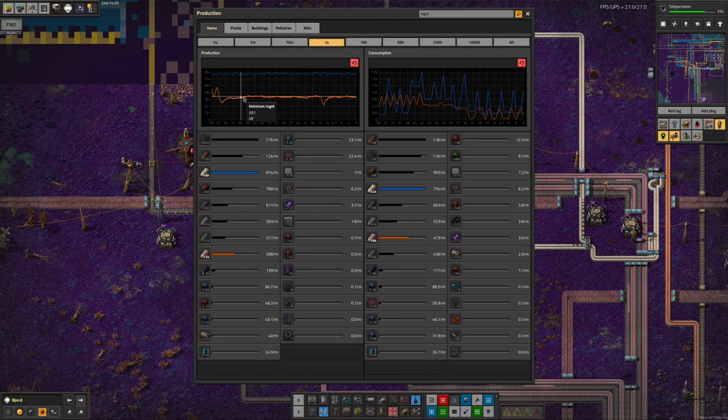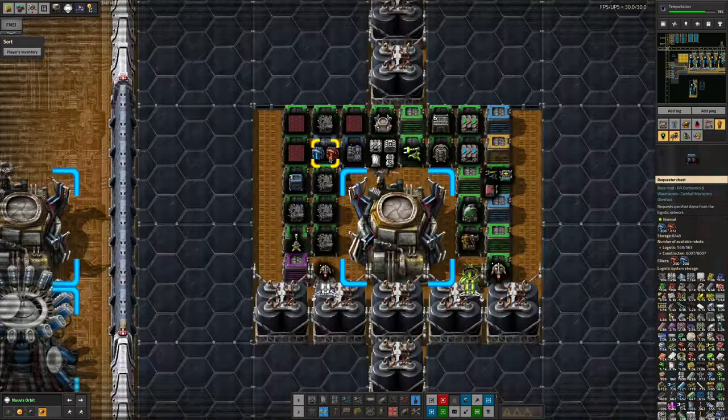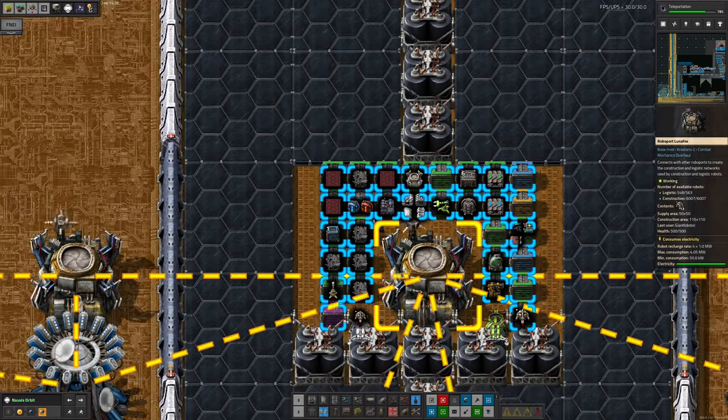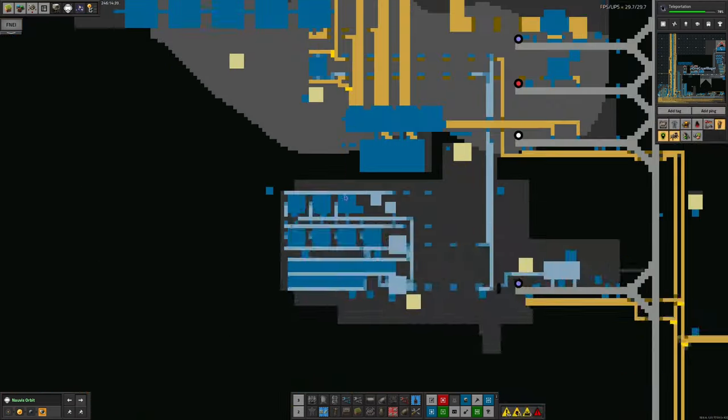Looking at the Holmium supply over the last hour, it's pretty steady with one unexplained blip. However, it's being produced at 399 per minute but used at 473 per minute, which is obviously not going to work for very long. We need a big expansion of Holmium production. Fortunately, Tristan is currently working on this — he's made a giant blueprint somewhere in the blueprint editor and is waiting for all the bits and pieces he needs to accumulate on his spaceship. That's being held up a little by the rate Productivity Module 6s are being produced — he's requesting 250 and currently has 172.